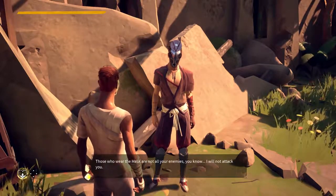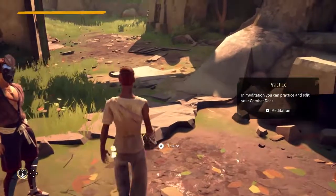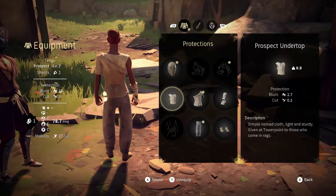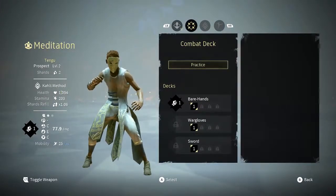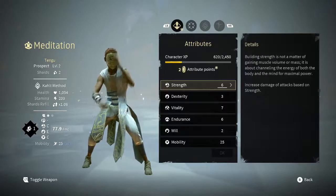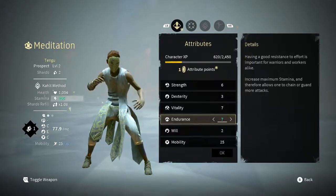Absolver will throw you into situations where with AI, sometimes it's one-on-one, but a lot of the time you're fighting at least two people. This is where you have to take positioning into account, gauge your stamina bar, know when to attack, find the right positions and timing to know when to actually strike. And it's tough.